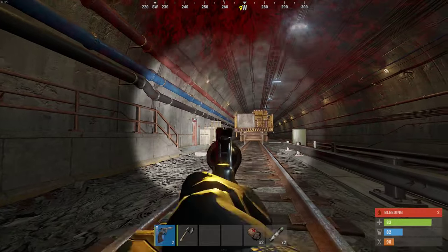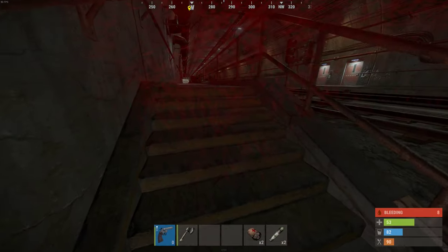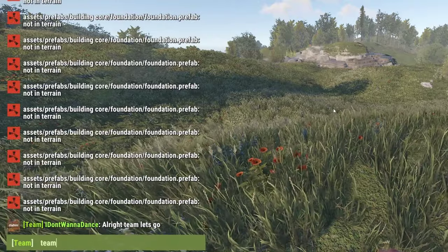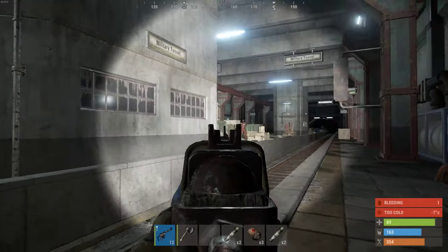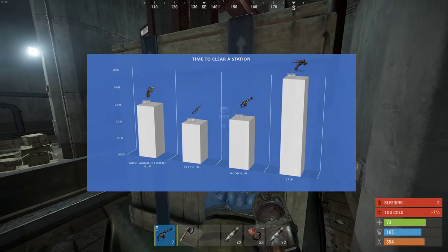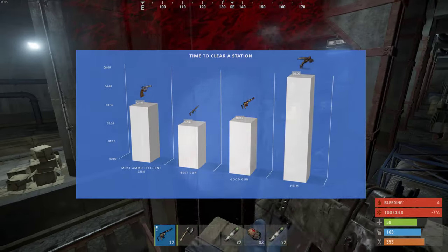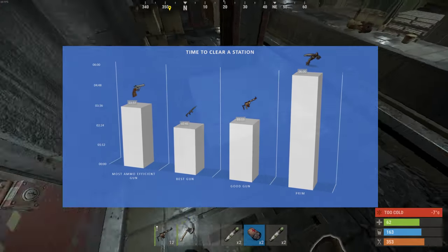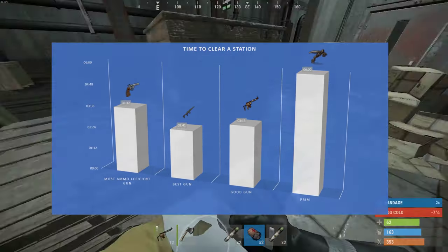If we add these numbers together, we can see that one train station yields around 409 scrap on average and a barricade stop 223 scrap on average. The only thing missing is to calculate how much time it takes to clear the tunnel, which highly depends on your skill and number of players in your team. I came down to an average clearing time of 3 minutes and 13 seconds for the station and 1 minute 50 seconds for the barricade stop, including finding your train. If I use M39 holo, my clearing time is 17% faster, and if I use a Python, it takes me 12% more time.